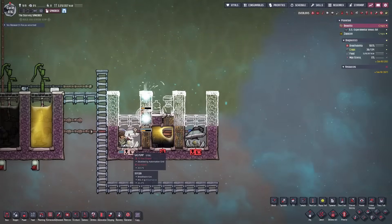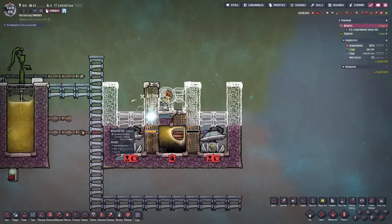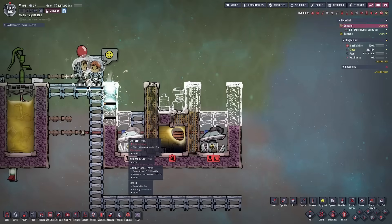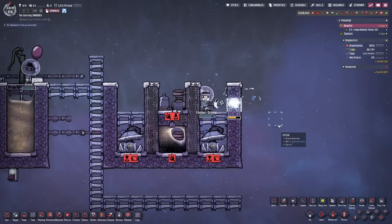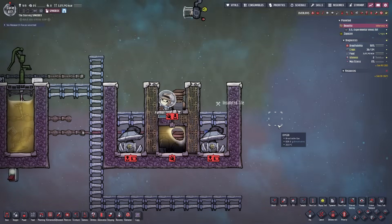Make sure to give your duplicants a way out so they don't get trapped in here. If a duplicant finishes building an insulated tile to their side, they won't be able to get out — so keep an eye on them and have extra ladders ready. Building from the ground up allows you to build the whole structure in one go instead of having to delete walls to get your duplicants back into critical areas.